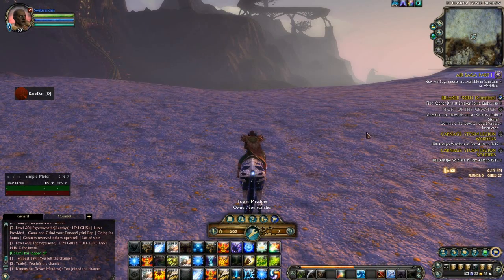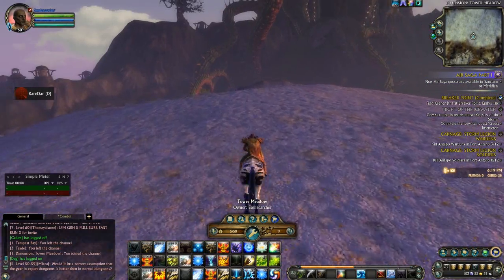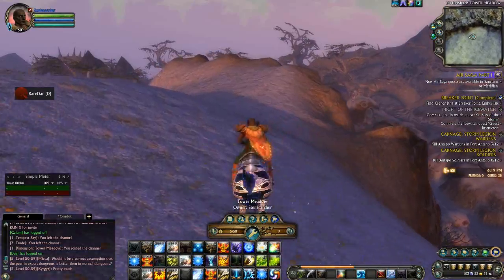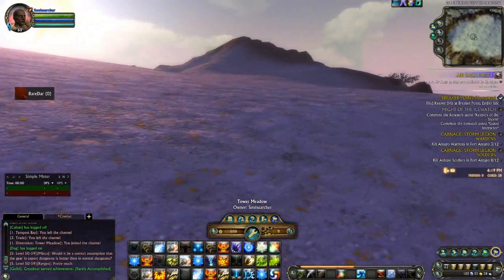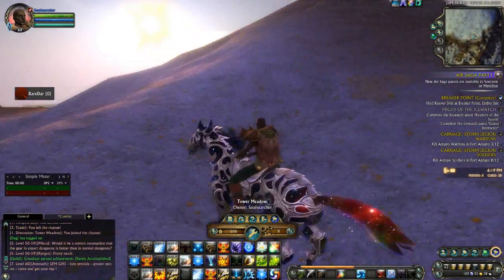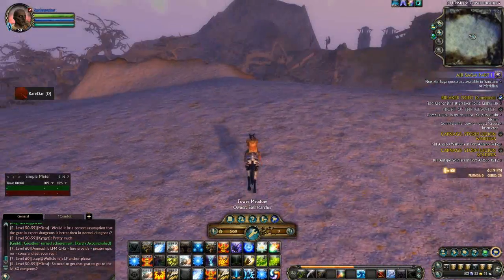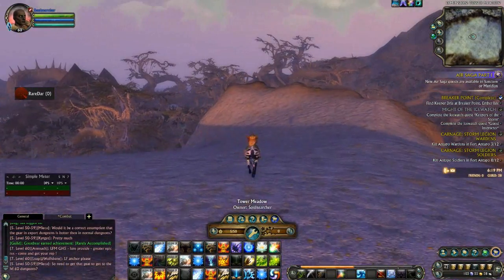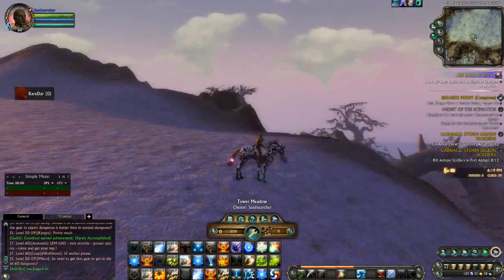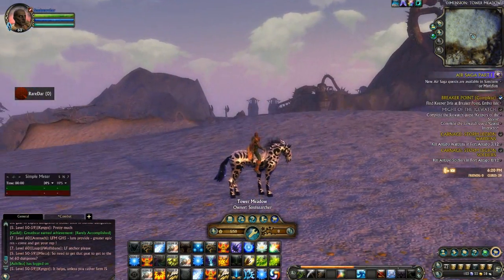The next one was Tower Meadow. This one looks a little bit better if you have your ground clutter density on - it looks really great. I have a bug that's never been fixed which makes my ground clutter blink incredibly annoyingly, so I don't have mine on. It's just a blank canvas - Tower Meadow. It's kind of boring and not a lot to look at in the background. I would also enjoy the blank canvas more if the ground was flat, but it's not. The idea of having a blank canvas to work with is kind of cool, and I'm sure a lot of people will enjoy creating a dimension here.